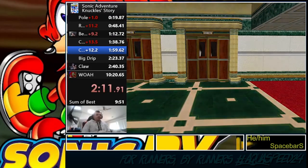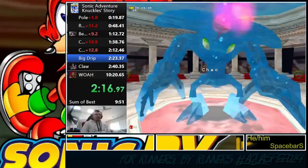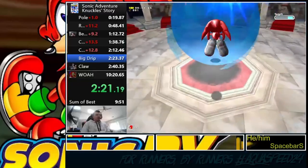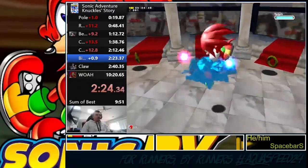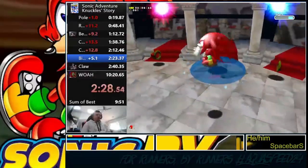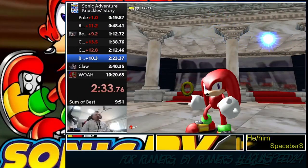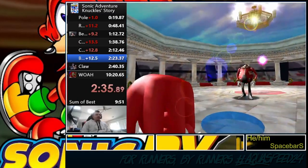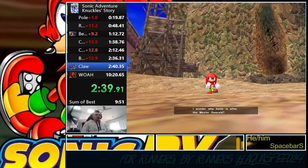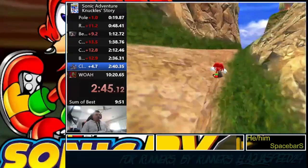Making sure we pick up a ring on the way in here because we're about to fight Chaos 2. Chaos is the main antagonist along with Eggman in this story — he's absorbed two Chaos Emeralds so he's looking pretty beefy. We come in and show him what's what. We're Knuckles, we don't chuckle. There it is — a 10.45 second fight taking down Chaos 2 like he's nothing. The ring earlier was for safety to make sure we don't die.